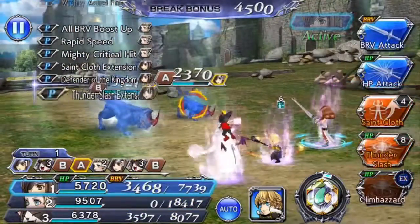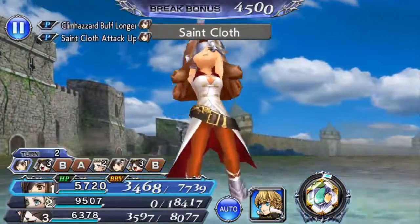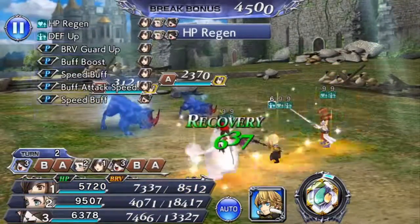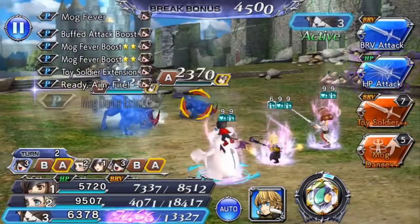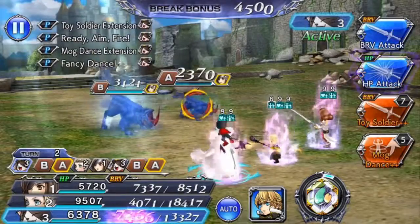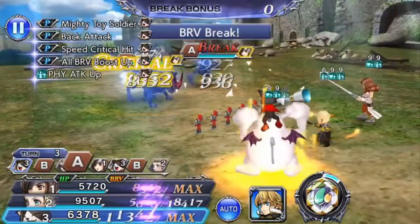I'm also bringing a little friend because as far as I've seen, it's nearly impossible to do this without some form of launch. But the good news is that almost everyone and their mother has a little friend, so we can actually get away with a toy soldier here and just kill the two of them in one turn.